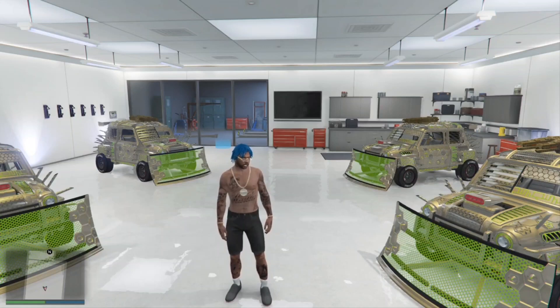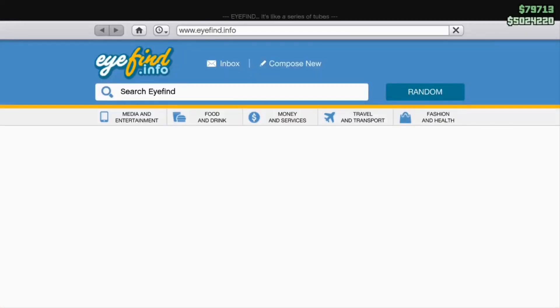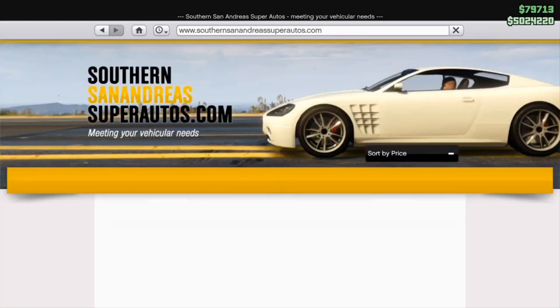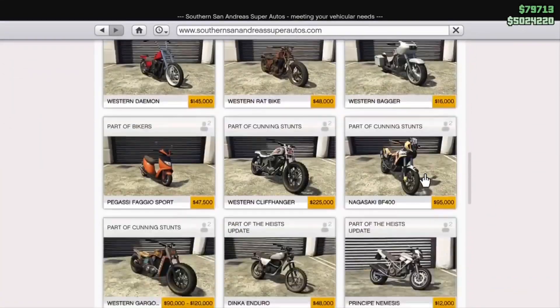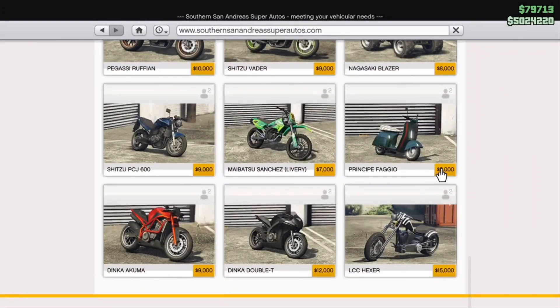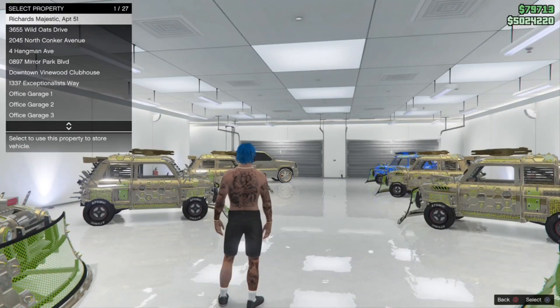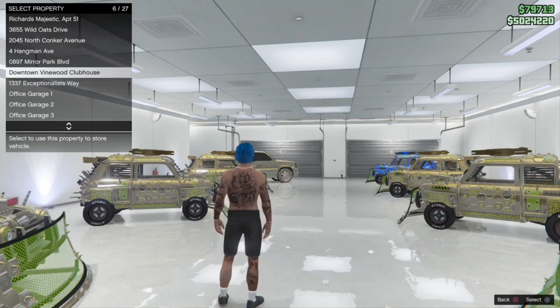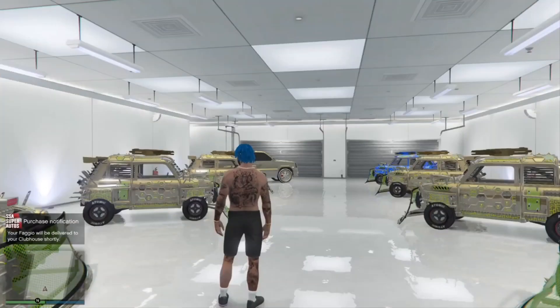First thing you guys want to do is pull up your phone, go to Southern, and just buy a bike. I like to buy a cheap one - so I'm buying a Faggio. It's cheap, you know, I'm a cheap type of guy. You can buy a lot of these to fill up your motorcycle club. I'm just buying one to show you guys what I'm doing - you're going to send that to your motorcycle club. You can buy five, ten, however many can fit inside your clubhouse.